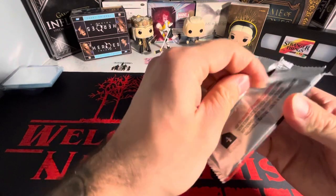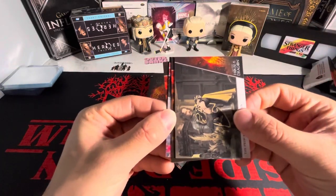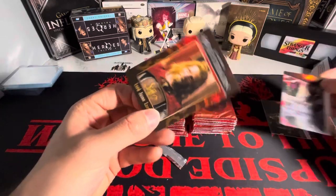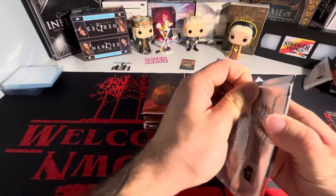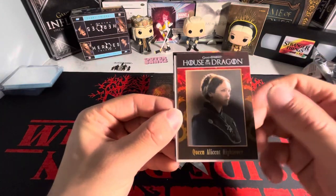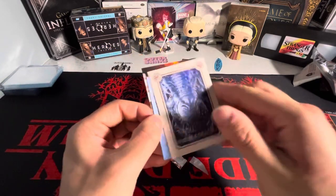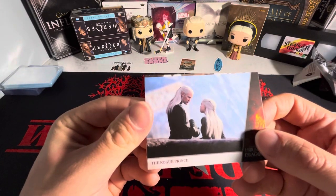I'm not really going to go over the base cards — went over those in the first video. We got one of these, not numbered. Got Jason Lannister there. Now one of these artist cards — that is beautiful. Jim Faustino original artwork. The artwork on these cards is magnificent. We got Daemon and Rhaenyra, and we got King Viserys.